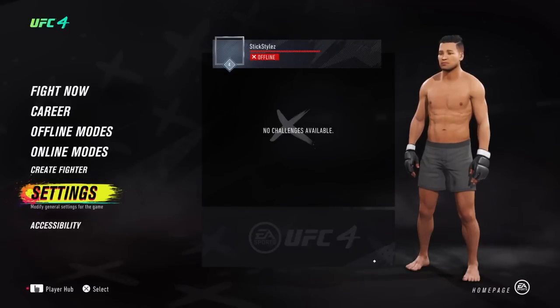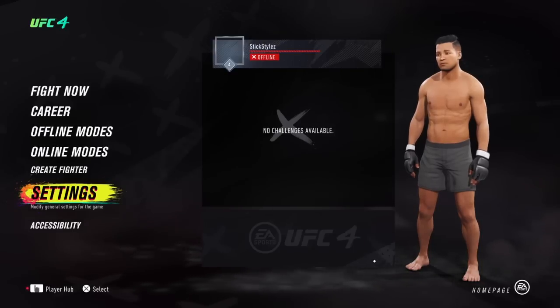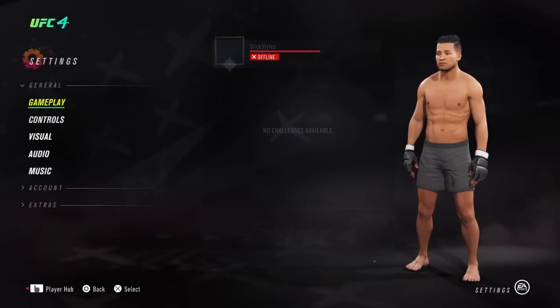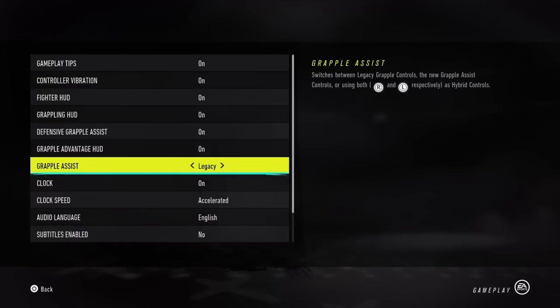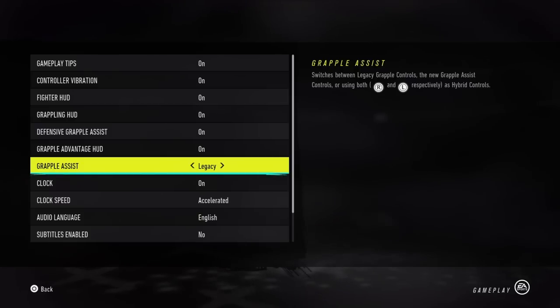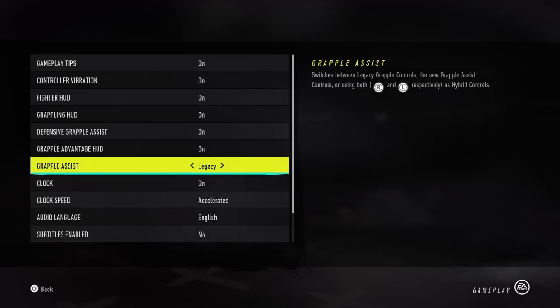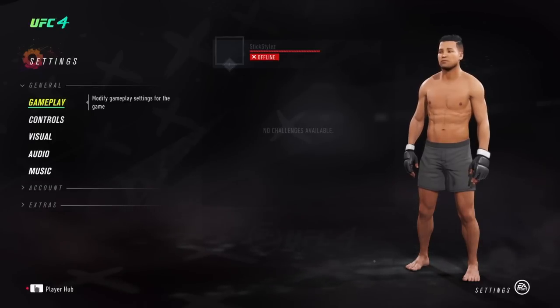Welcome to EA Sports UFC 4, I'm Panda and today we're doing the ground tutorial. First thing: go to Settings, then Gameplay Settings, and where it says Grapple Assist, change that from Assist to Legacy. That will get you right back to UFC 3 grappling, so all that hard work you did learning the grappling system just comes right back. Legacy is the way to go.